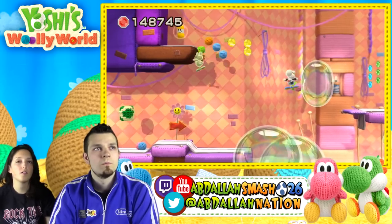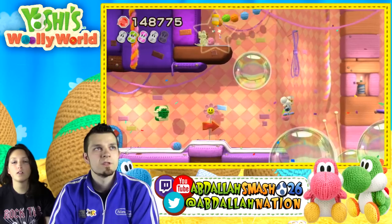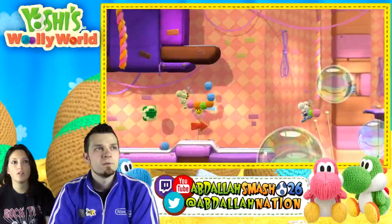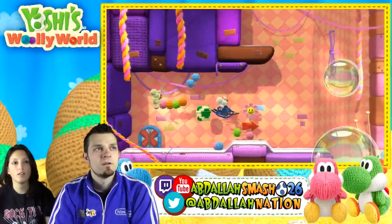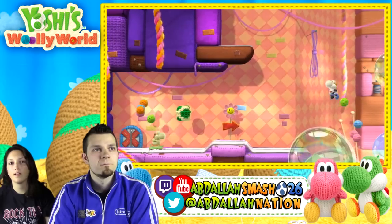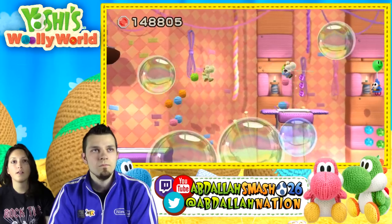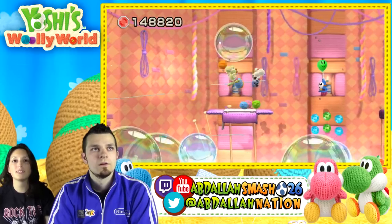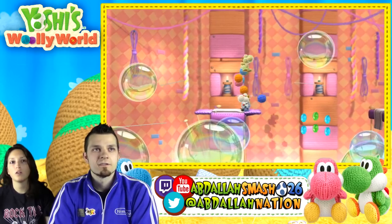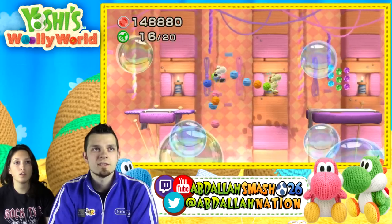Here we go. Thanks for pushing that bubble my way. Let me check over here. Nothing hidden. Moving on — bubble time. It must be wind and that's how you're supposed to bubble down. Yes, I agree — that is very windy. Let's take stamp number 16.